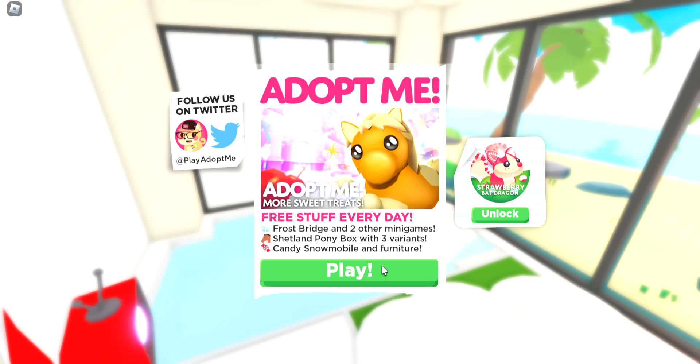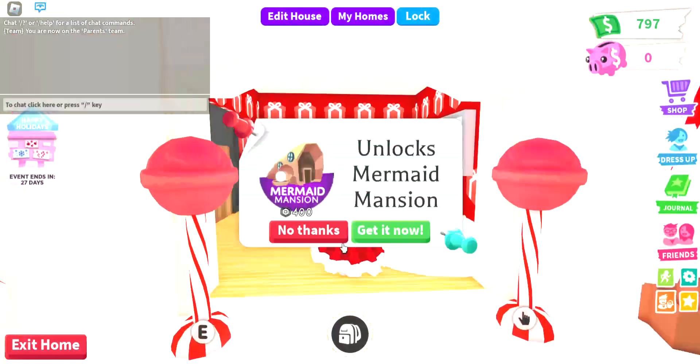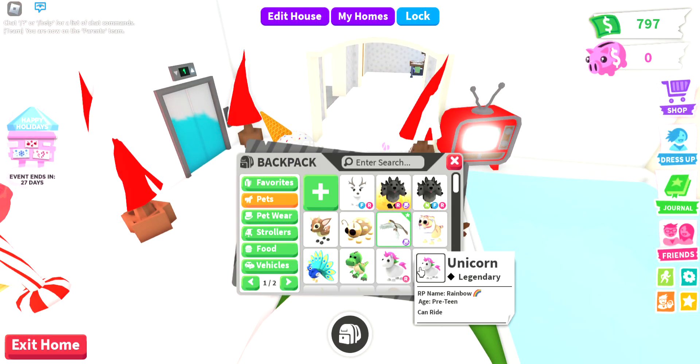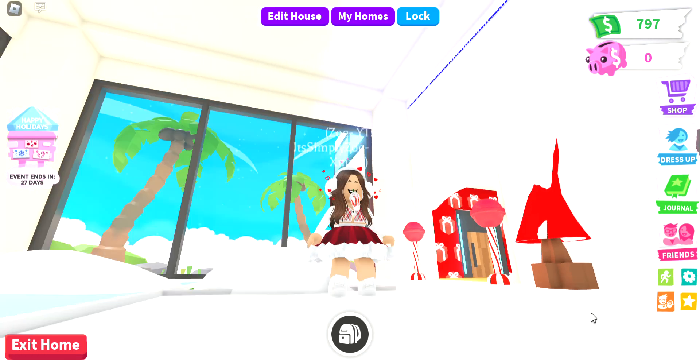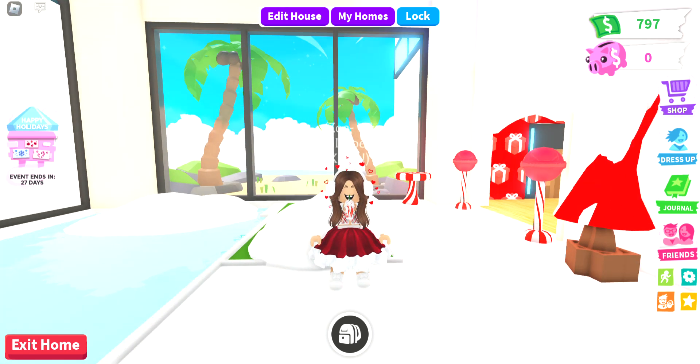So we have Frost Bridge and two other mini-games — I actually played that before the video with my friend — and a Shetland Pony box with three variants: candy snowmobile and furniture. I'm really excited to check out the furniture because I'm trying to build a winter wonderland house to throw a big Christmas party, maybe on Christmas Eve or Christmas for the fans. Sorry, I'm out of breath — I run laps around the room while Roblox is loading, I know it's weird.